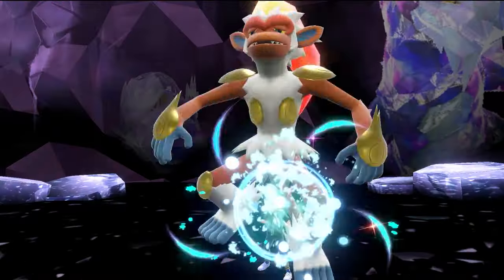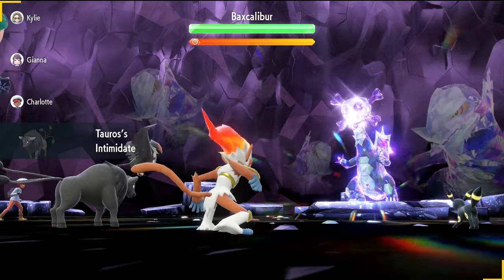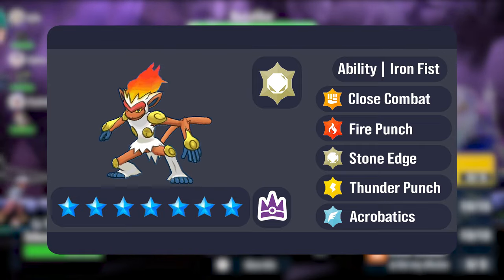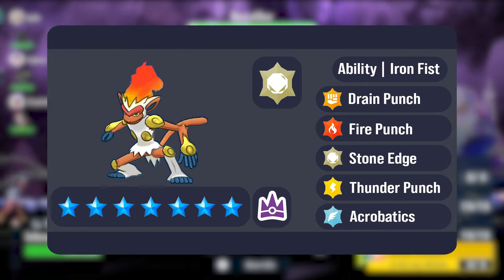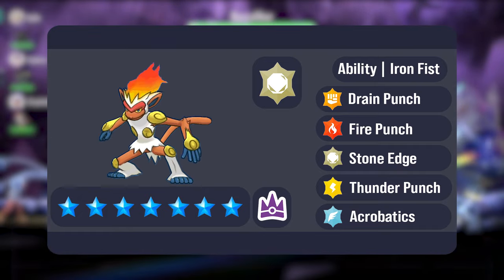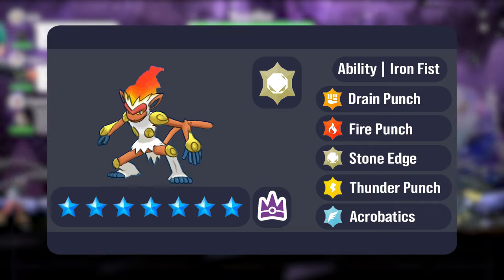Water types also need to be careful due to the electric coverage Infernape has access to, and even fighting types need to be a little cautious due to the possibility of Infernape having flying type coverage in Acrobatics. The physical attacking options Infernape is likely to carry are Close Combat or even Drain Punch, as Drain Punch gets that Iron Fist boost, taking it from 75 to 90 base power. Flare Blitz or Fire Punch are its most likely physical fire type attacking options, and Stone Edge could be its Rock type attack to complement its Terror typing.